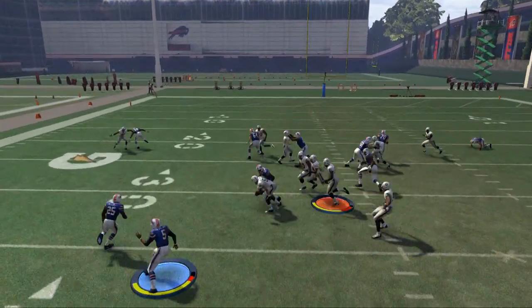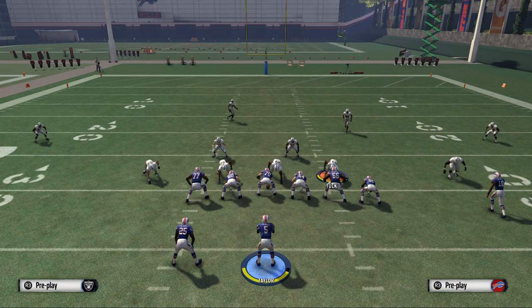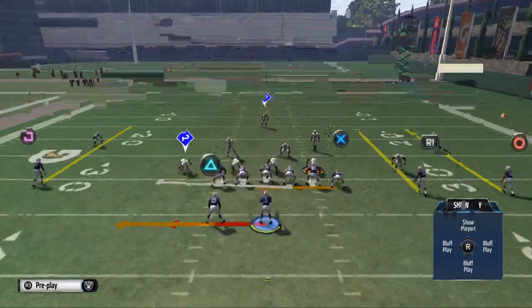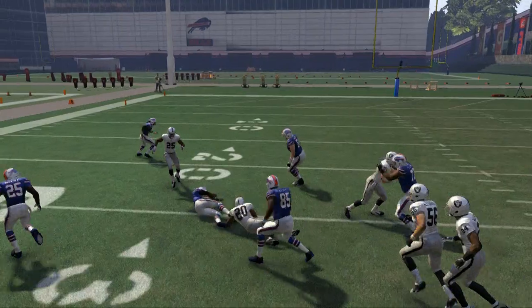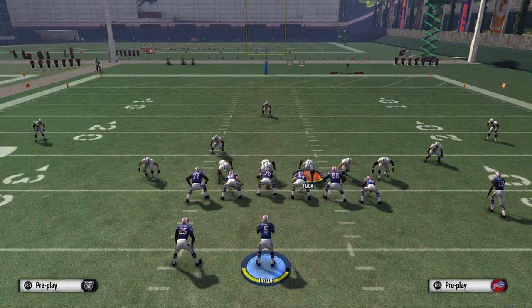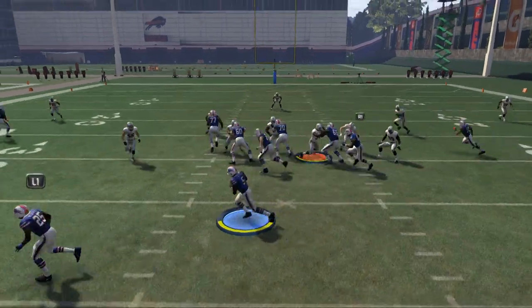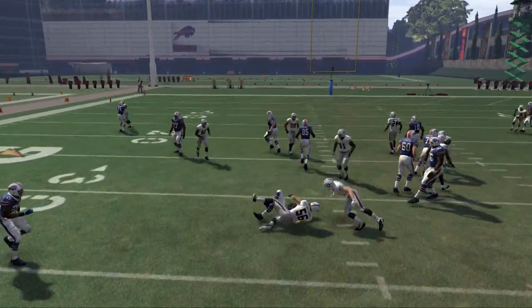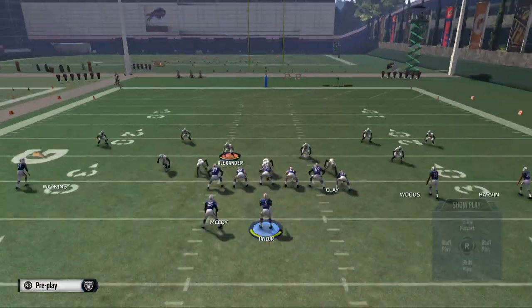Here they're going with McCoy, so we're just going to keep it with Taylor and cut it upfield. We like to cut it nice and neat into the hole. For some reason this computer is really defending it well. In MUT they won't defend it this well. Here's the run again — this is inside zone. You like to use that spin move to cut it up. McCoy is a really good running back for this offense because he's agile.